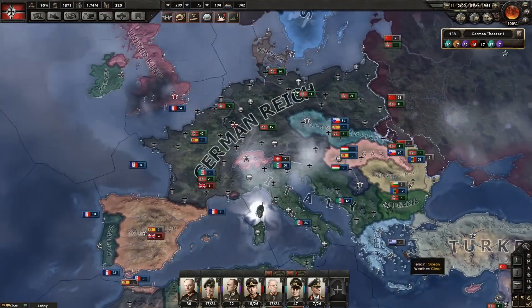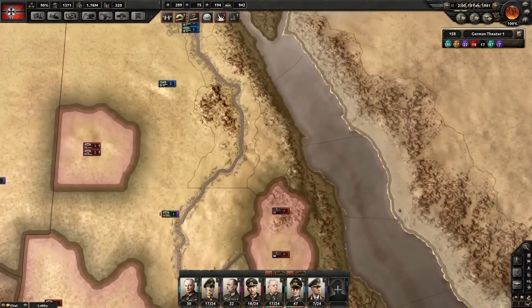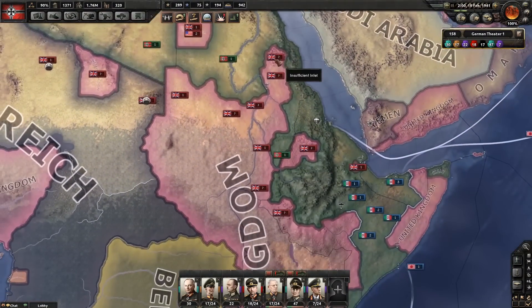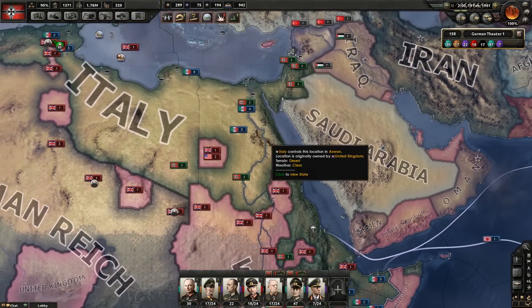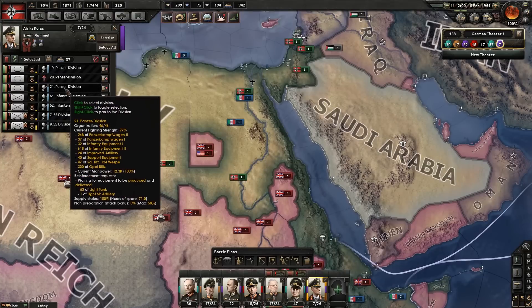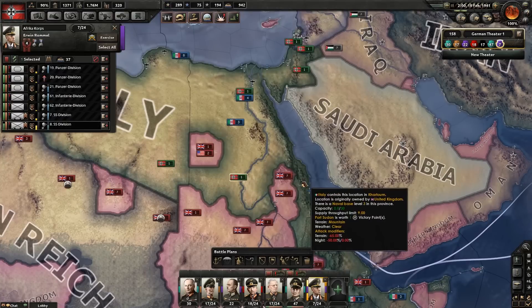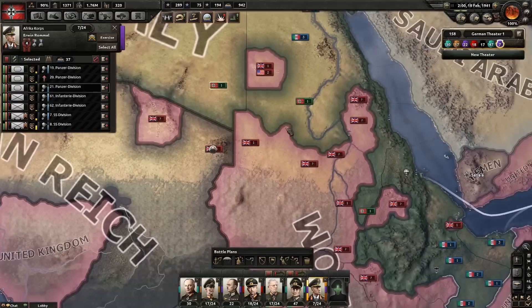The Italian forces along the Nile - how should we go about this? I feel like Italian North Africa is at risk of getting surrounded eventually, but you do have one SS division and one Panzer division quite far down in advanced positions. And I even have one more. How do you want to play that?